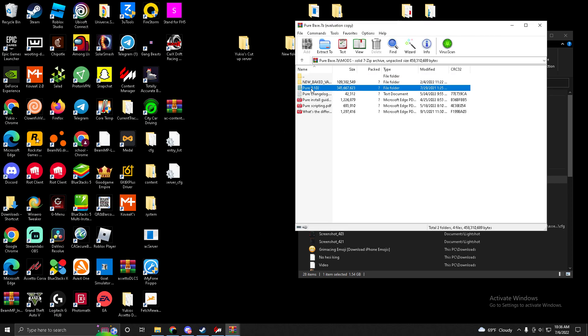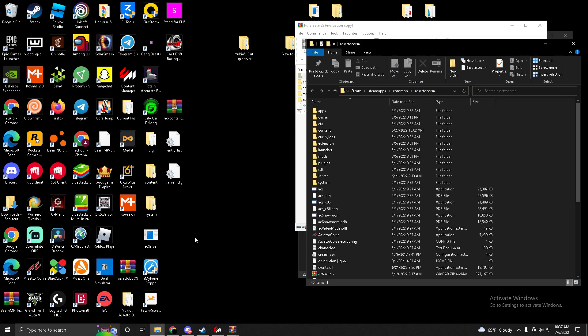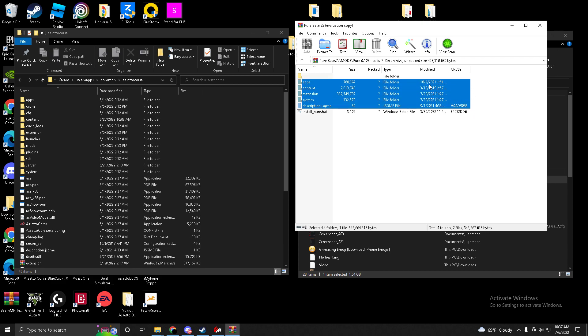Let it open real quick, then open Mods, open Pure 0.102, and you have this open now. Go to your Steam, right-click on Assetto Corsa, go to Manage, then Browse Local Files. Open that and open the window that it just opened. Then highlight everything here besides 'install pure dot bat'.